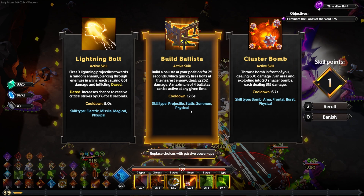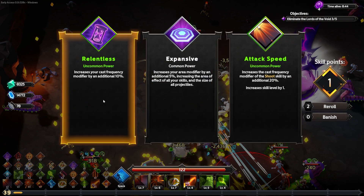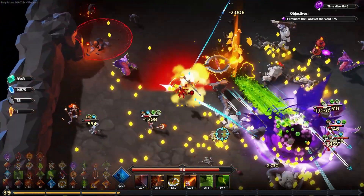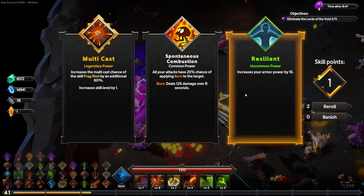I'll increase my cast frequency modifier by 10% — yes, please. Cast frequency modifier of 15% again — yes, that is absolutely what I want. Another level up — legendary! Increase the multicast chance of the skill frag shot by 60% — I'll take that.